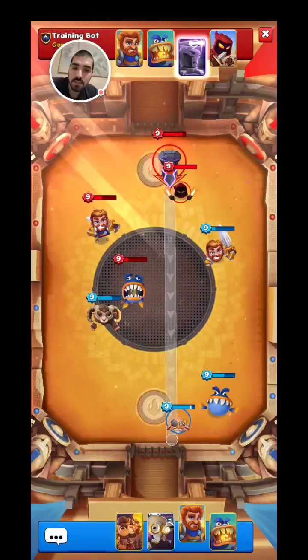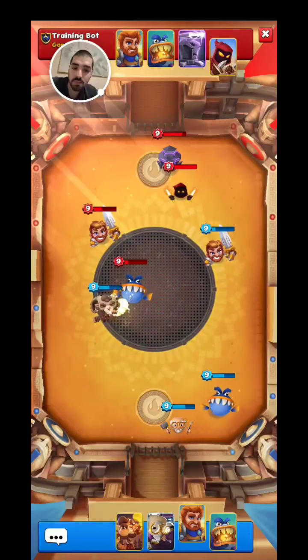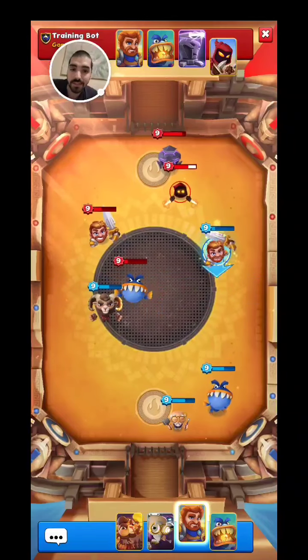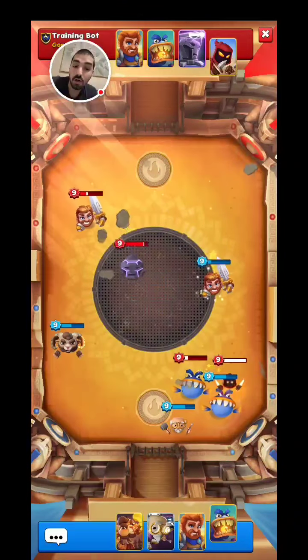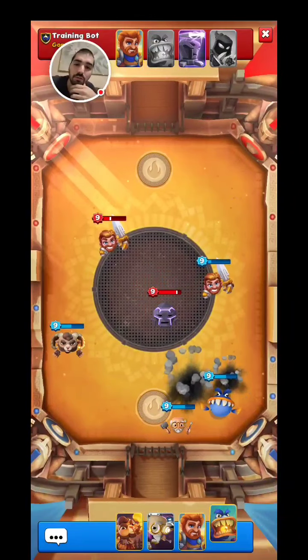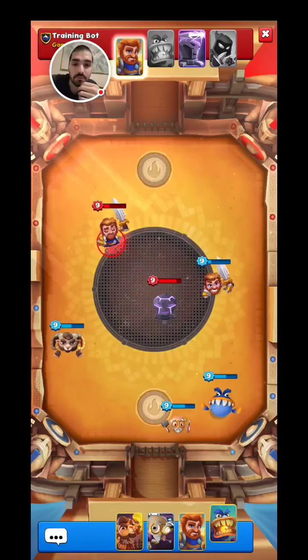This is something to think about as well — whenever my champion gets to use his ability, if it lands near Jawsome, will he be able to use his ability? That's a question we should ask ourselves. Oh, he uses it at the same time. I don't know if I agree with that, but I'll ask the team to see what they think.